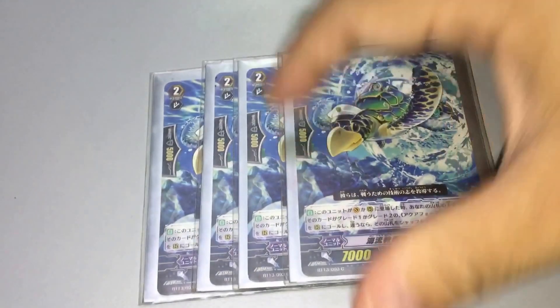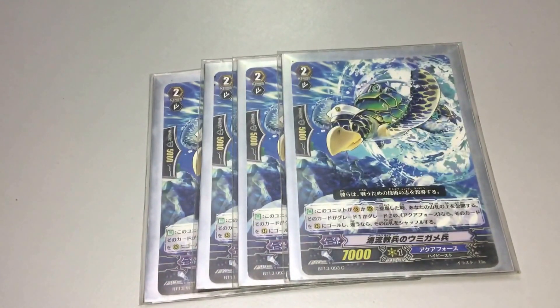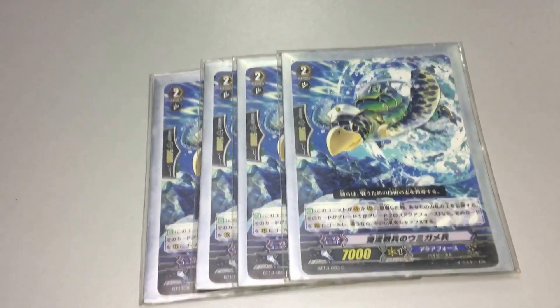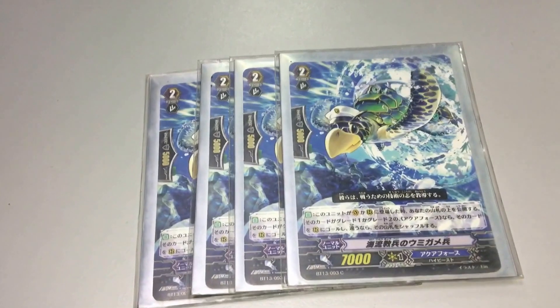Mostly for Grade 2, we run 4 of the total as mentioned. So the card is, if there is a Vanguard at Rear Guard Circle when on-call skill, check your top deck. If it's a Grid 1 or a Grid 2 Aqua Force, call it to Rear Guard Circle. If it's not, shuffle your deck.